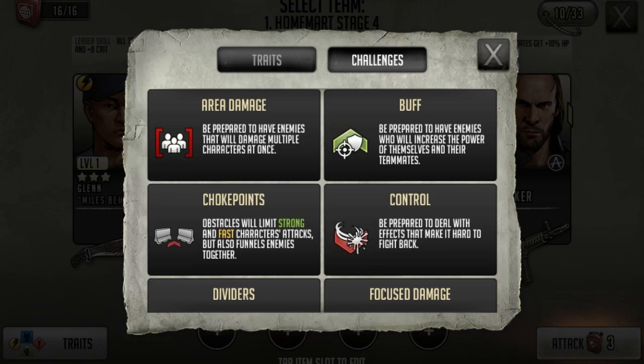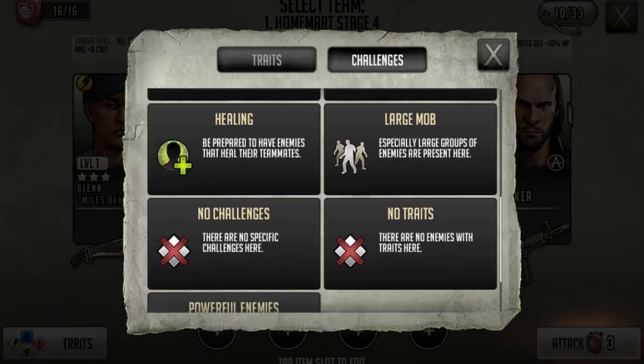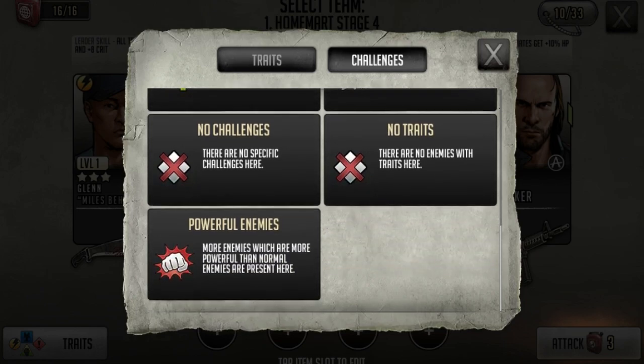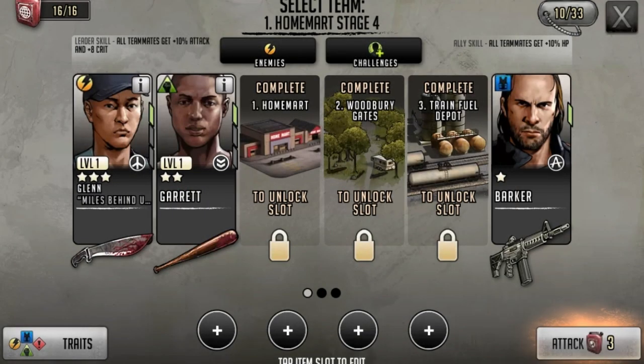So it's kind of a clockwise thing - toughness will counter alert, alert will counter strong. For challenges: area damage means be prepared to have enemies that will damage multiple characters at once. Buffs means be prepared to have enemies who will increase the power of themselves and their teammates. Obstacles will limit strong and fast character attacks but also funnel enemies together. And lastly, be prepared to deal with effects that make it hard to fight back. Also dividers: obstacles that limit strong and fast character healing, and enemies that heal their teammates. Large mobs means powerful enemies are present.